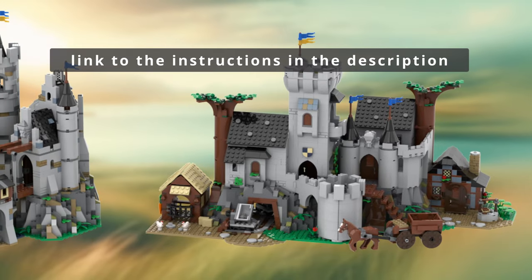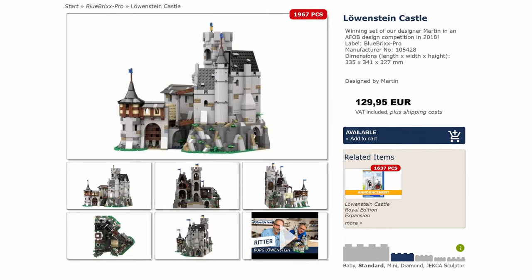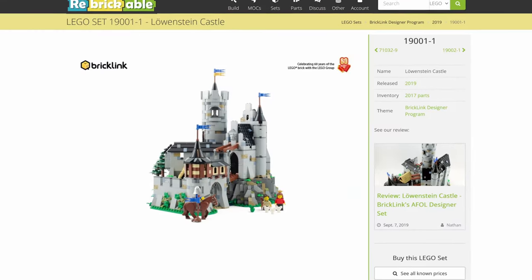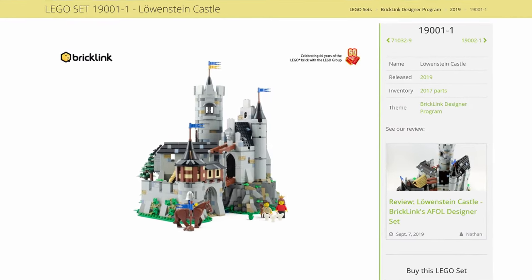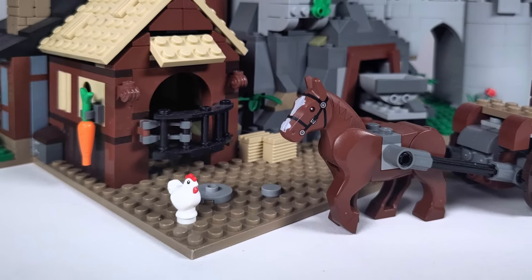And the best part? You can build this castle with any version of the Löwenstein castle — no additional parts needed. Whether it's the more affordable Bluepricks variant, which is of course authorized by the designer, or the Lego version, which unfortunately now fetches collector's prices. The horse and chickens, however, are only available in the Lego version.